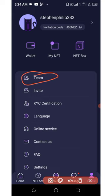In the app you can also see your team section, so in case you invite your friends you can view your team there. They also have a FAQ section — if you have any problem you can go there. You can also change your language and contact support if you have any issues.